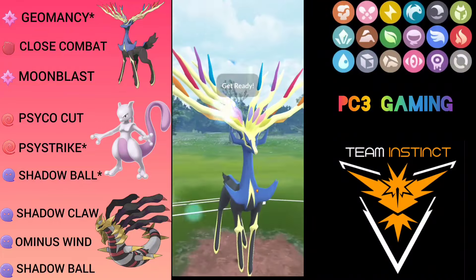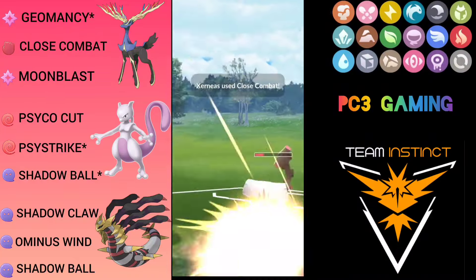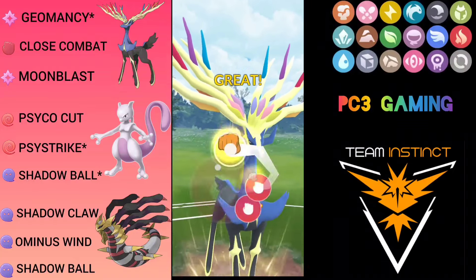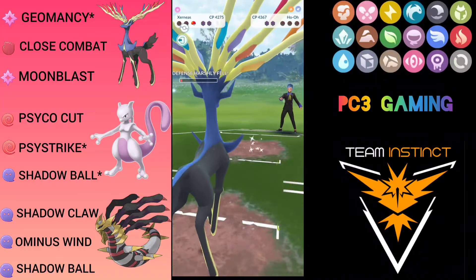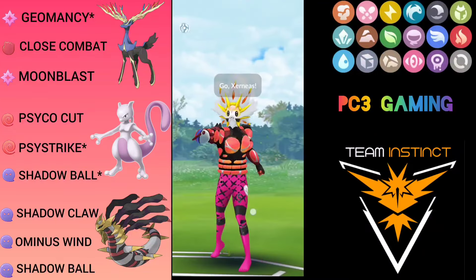Now I have to generate back-to-back Close Combat — I was one Geomancy away from the second one. Hopefully I can generate it. Incinerate doesn't register quickly so I was able to reach my Close Combat. What a close game! Just one HP — Zerneas can knock out HoOh with Close Combat. Good game, let's hop into the next match.